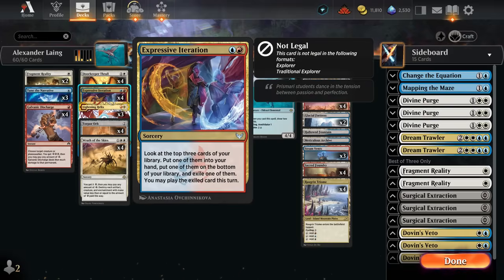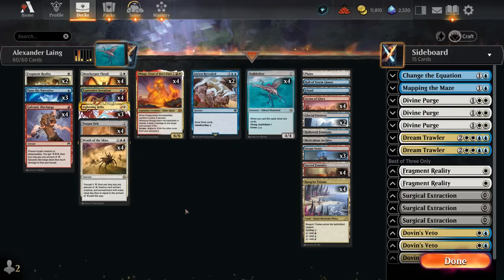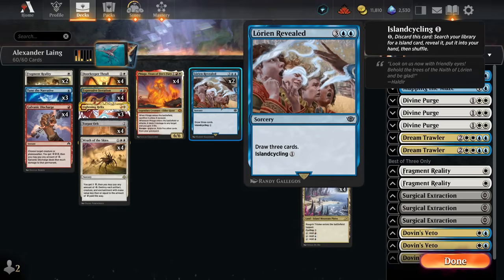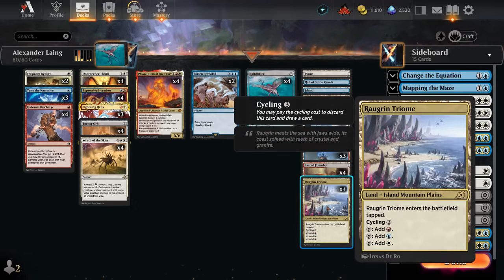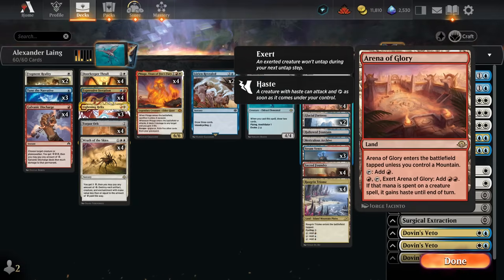Fragment Reality is especially nice if you answer a one-drop, as the opponent's unlikely to get a useful replacement. We've got Expressive Iteration for card advantage — another payoff for playing Jeskai colors. Lorian Revealed can draw three cards in the late game, but we can also island-cycle it early to fix our colors, fetching dual lands and even tri-lands.